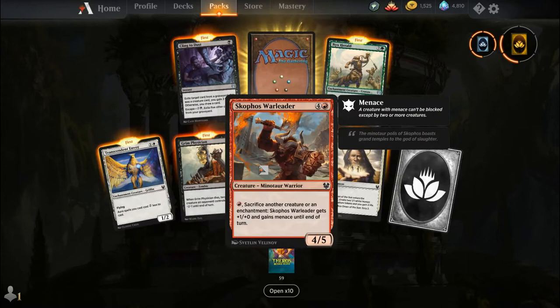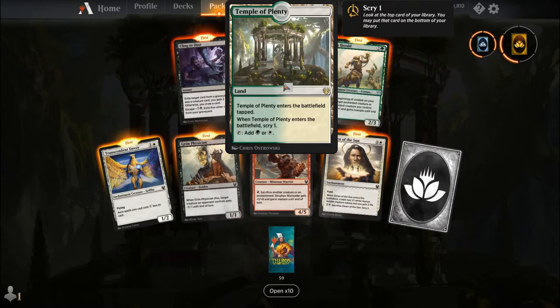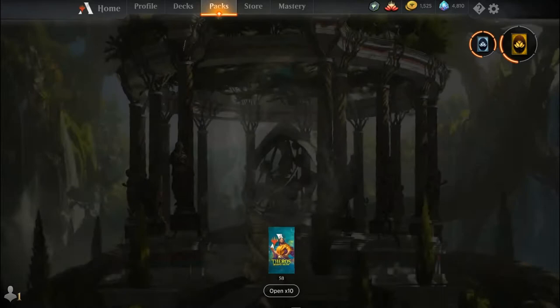Transcendent Envoy, Grim Precision, Scophus War Leader, Omen of the Sun, a common wildcard, Cling to Dust, Nyx Herald, and our rare is actually one of the new Scrylands — it's the Temple of Plenty. All the Temples enter the battlefield tapped and Scry one when they enter. For Temple of Plenty you can tap to add green or white.